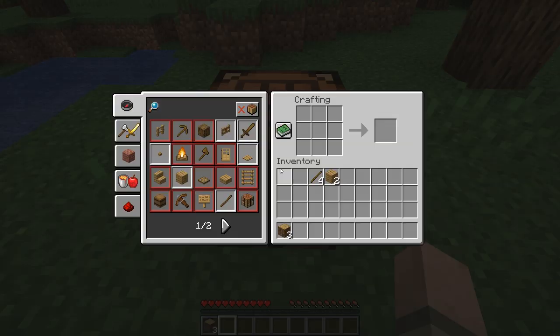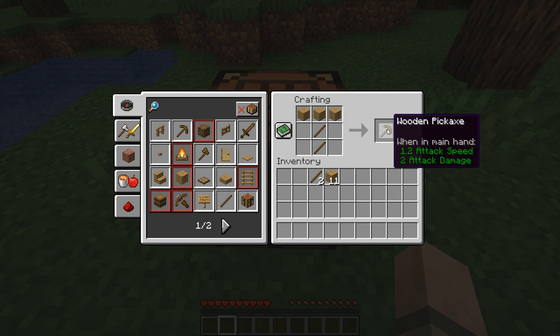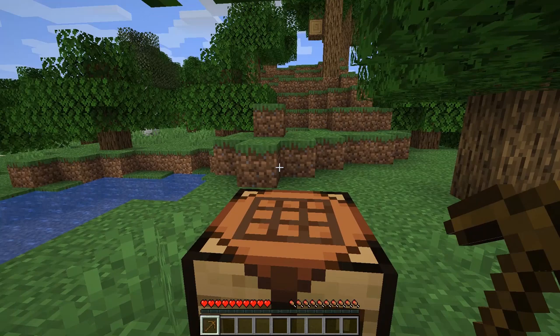Now we can finish this task. We're going to turn all those logs into planks, take our sticks, and make our first tool. That's the handle — two sticks vertically — and then oak planks across the top, and that is a wooden pickaxe. Grab it out of there and we have our first tool, a pickaxe — pretty cool stuff.